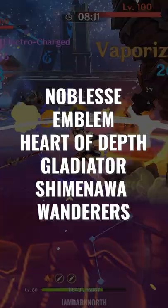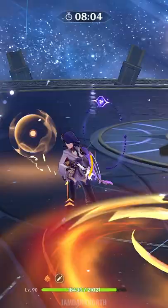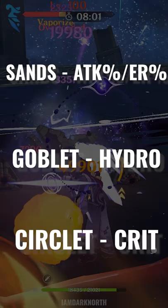Best artifact set for her is 4-piece Emblem or 4-piece Noblesse, followed by 2-piece sets of any combination of Emblem, Noblesse, Heart of Depth, Gladiator, Shiba Nava, and Wanderers in a Vaporize team. Prioritizing sub-stats.